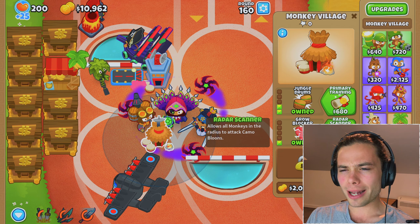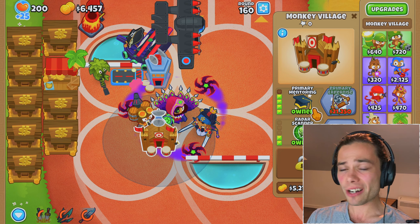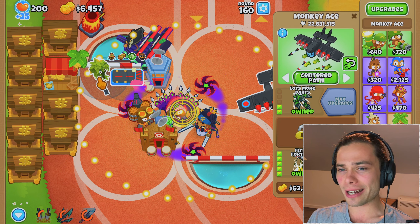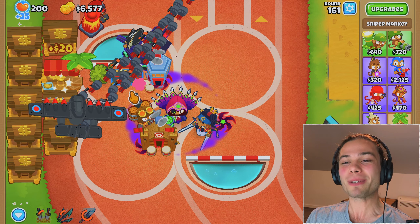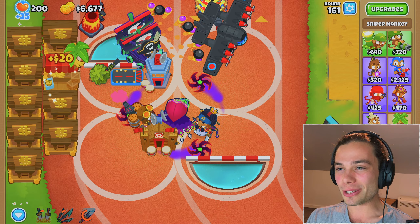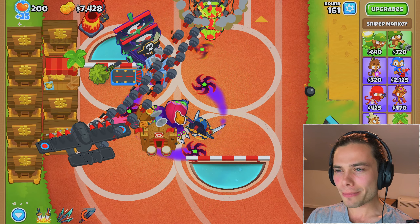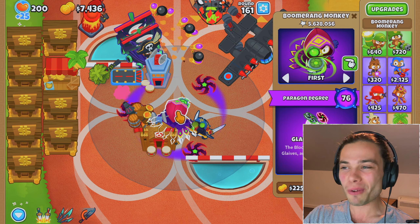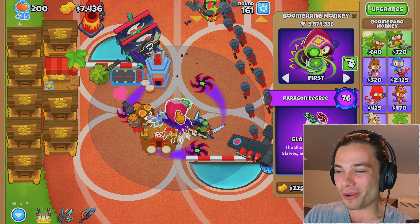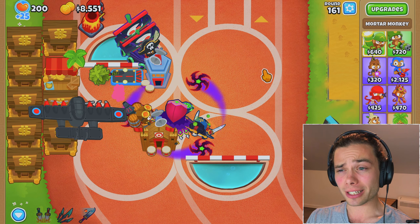That is insane — what is it going to be? 76! Yes, that is what I wanted. That is what everything told me it should be, and at least it actually is. My goodness, look at those surrounding and orbiting glaives. I guess I have the Paragon, so there is only one way to find out how good it is. I'll just get Radar Scanner in case, and Primary Mentoring. I cannot get primary expertise — I still have six grand. Around round 160, the Flying Fortress is still happening on screen, but as soon as bloons come down, they are very quickly being taken out.